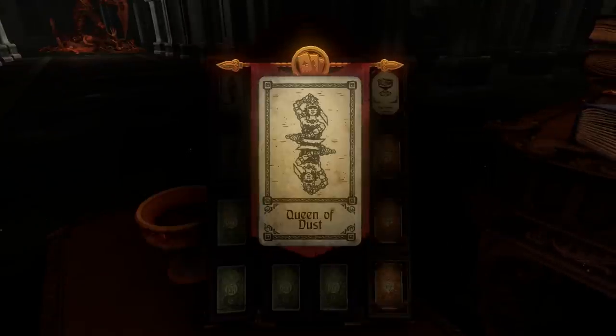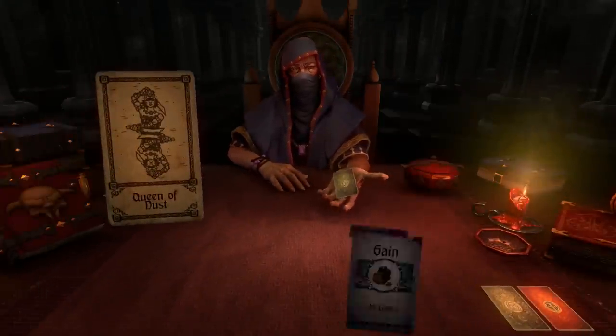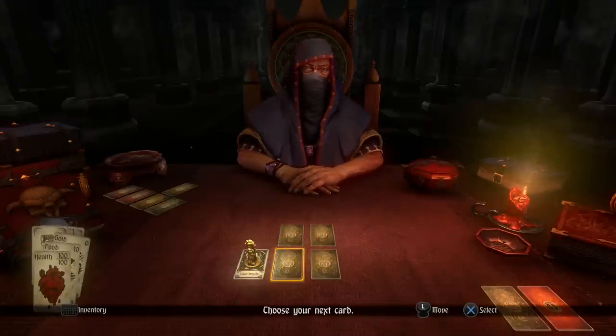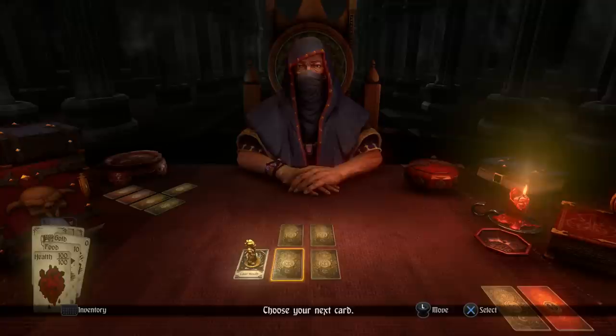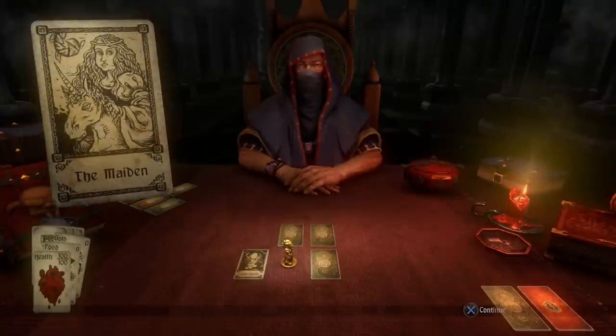Our goal is to get to the end and beat the Queen of Dust, who is our main boss. We go through different levels throughout the game. Basically we'll go through four cards to get to the end, which brings us to another level with more cards, and then to a boss at the end. Let's see what our first card is — it is a maiden. This is a nice one because we always benefit from this.